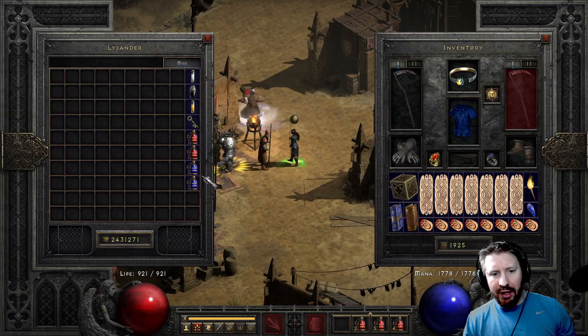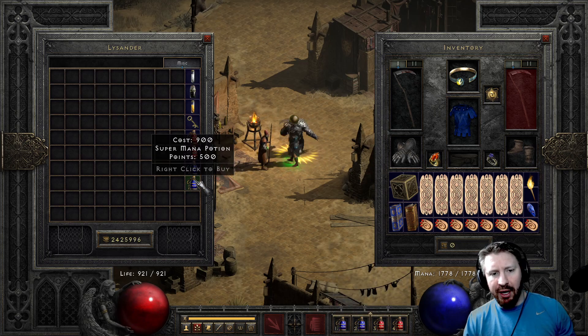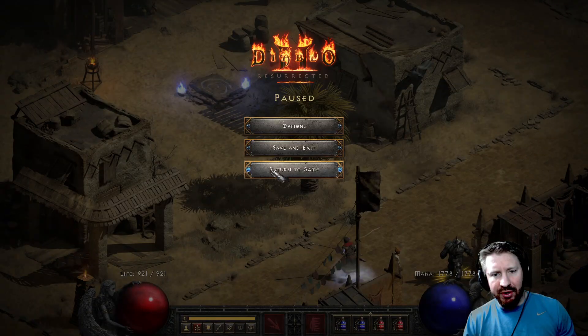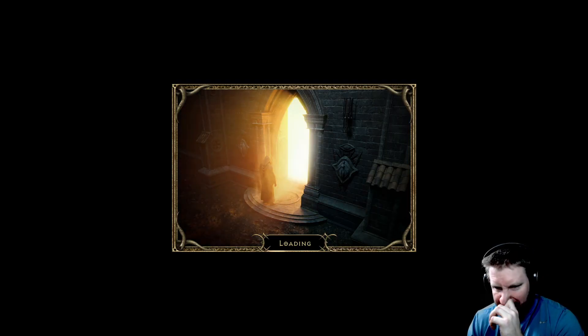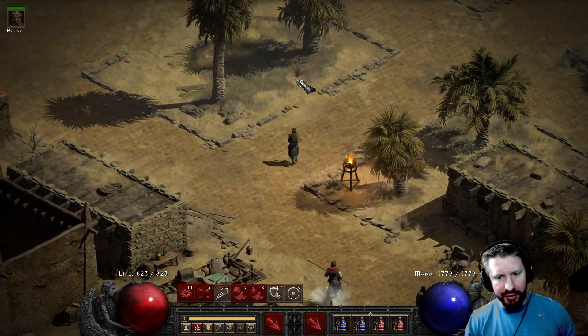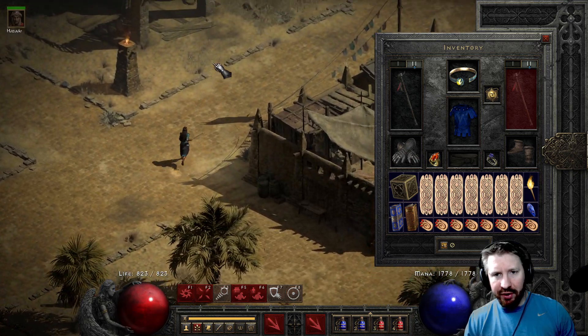You can see my previous video — clickbaity title, something like 'Immortal Sorceress' or 'How to Be Immortal' or something. The rest of her gear isn't necessarily built around this — you definitely want Frost Burns with this setup. Another SOJ — Frost Burns and another SOJ.